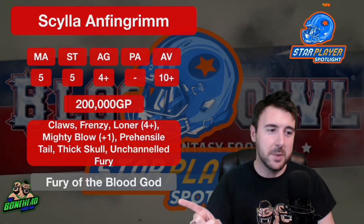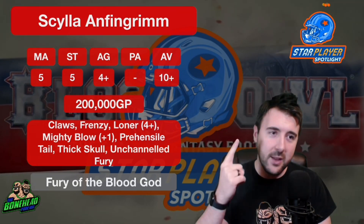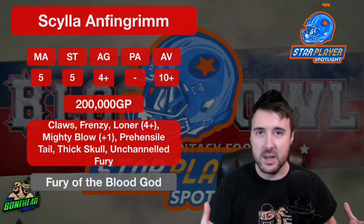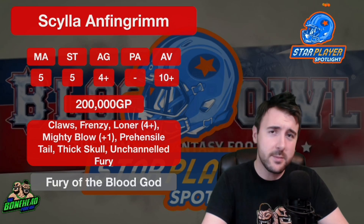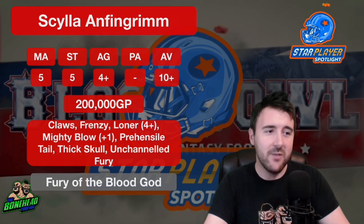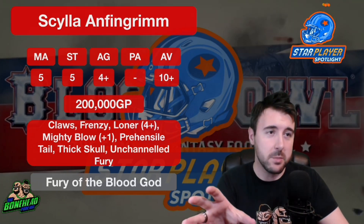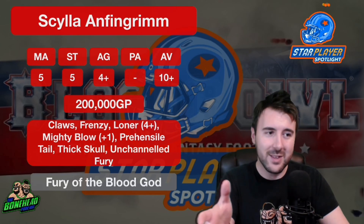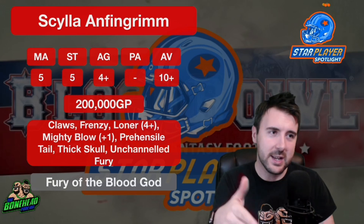This special ability is awesome. Fury of the Blood God basically means that Scylla, once per game, when rolling Unchanneled Fury — if he fails it while making a block action — instead of screaming in the air and doing nothing, he actually just gets to make two block actions. So once per game, if he fails his Unchanneled Fury and is in contact with two people, he gets to block twice instead, having a go at taking out one guy and then another.